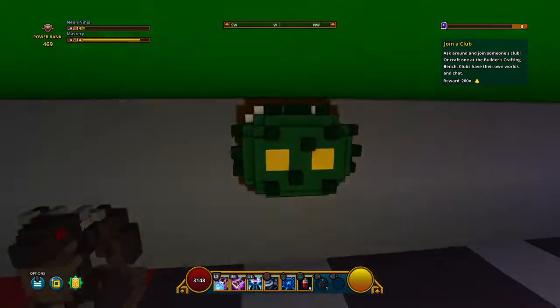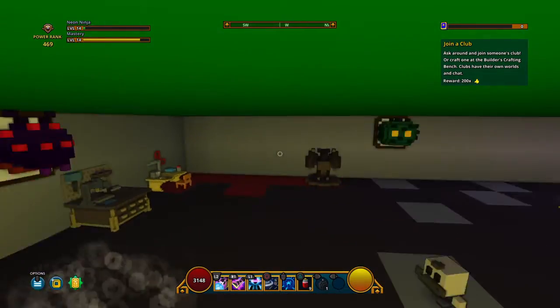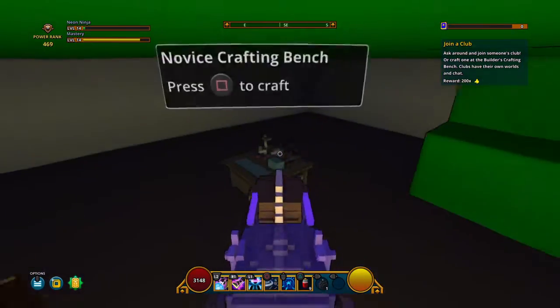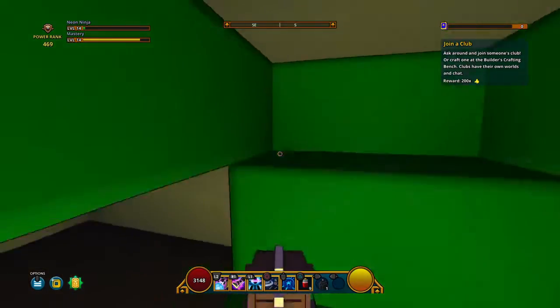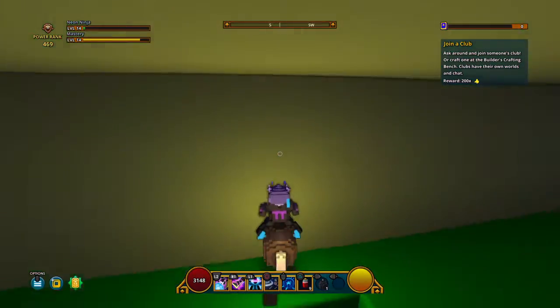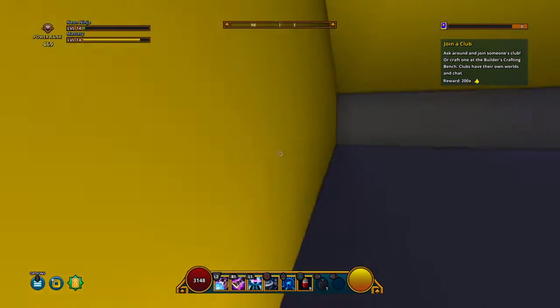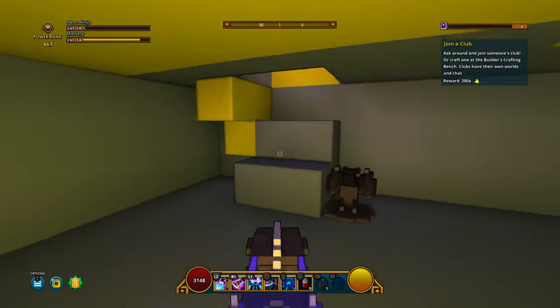dragon statue, a cactus statue because we're cool like that, an insect statue, rejuvenation station, a forge, barbershop for when you want a new dupe, novice crafting bench. We got some basement — that's our trove of hidden secrets — a couple of floors I've worked on, don't know exactly what I'm going to do with them.